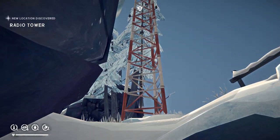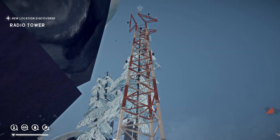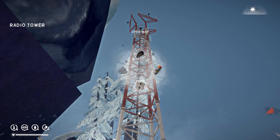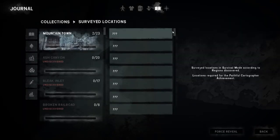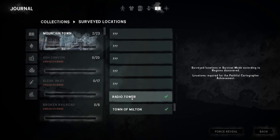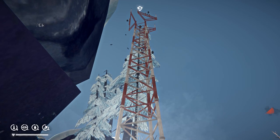Here we have the radio tower. A little bit south of the radio tower, sometimes the dead Kai spawns with a knife. There is a big box here — don't get too excited.